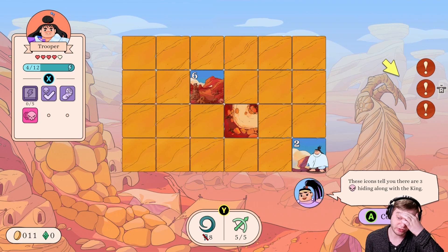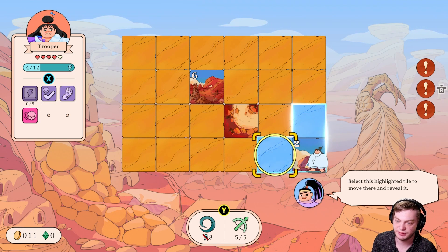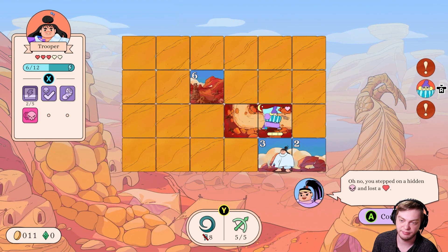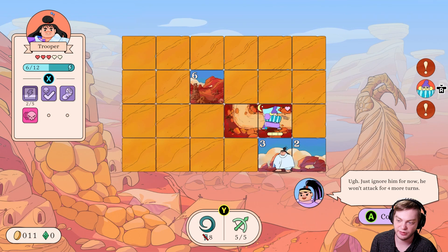If you want to know about the story, there is story. Reveal it — select it to reveal it and it costs energy. The amount of energy it costs is the number on there. Then enemies can appear out of nowhere — oh no, you stepped on a hidden enemy and lost health. Just ignore him for now, he won't attack for four more turns. Only hidden or road tiles — and number tiles tell you how many road tiles are nearby.